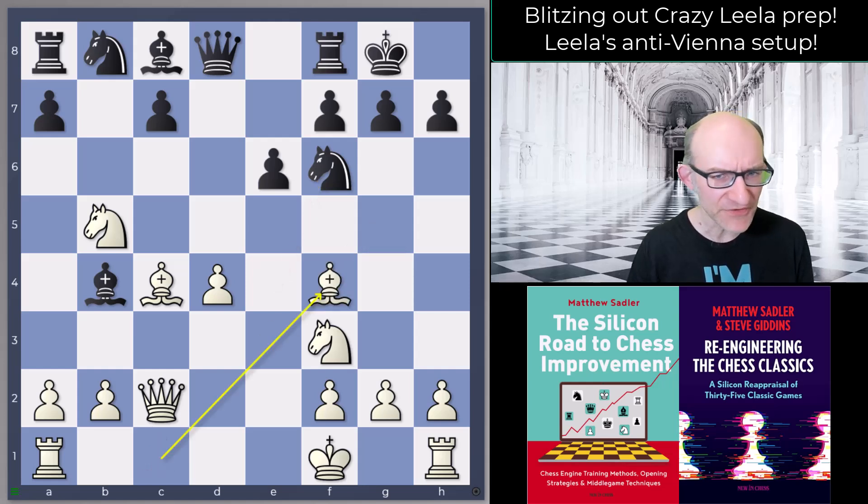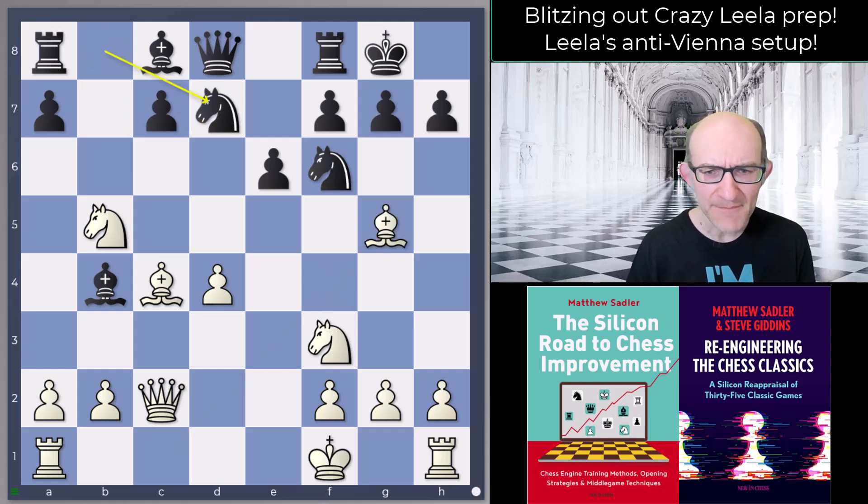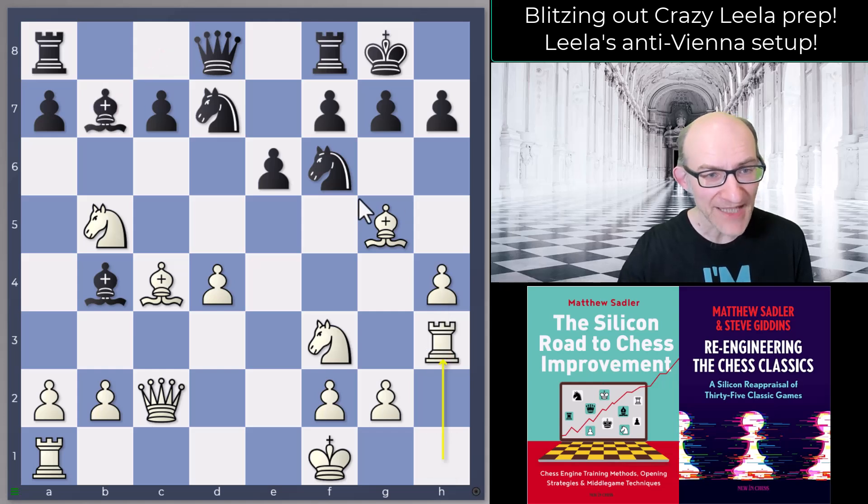Bf4 is also quite nice — just targeting that c7 pawn — but Bg5 is the Leela move. Then Nbd7, h4 and Rh3. I quite like this concept: we'll go Rg3, we've got h5-h6, we've got Ne5. It's not necessarily a winning advantage for white, but it's definitely aggressive and much more challenging for black than the main line, certainly in blitz.